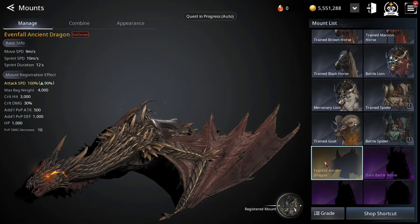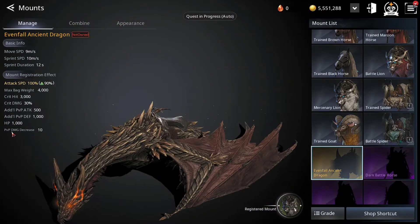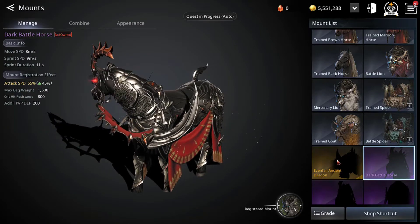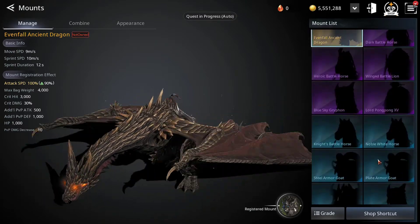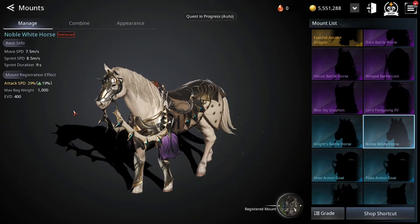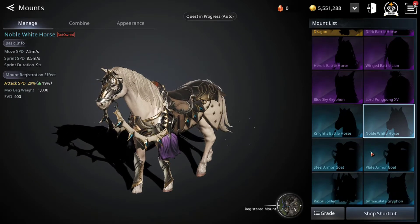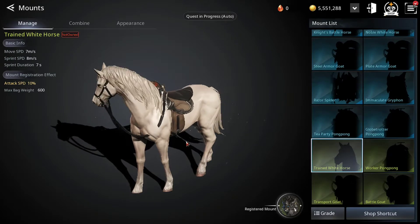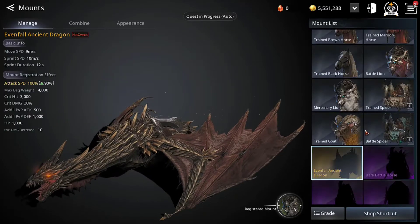There are legendary ones — I guess orange, I don't know, different games call them differently — they give you a little bit more stats. The purple ones give you less than orange, and the orange legendary give you the most. There are also blue ones which give you a tiny bit more than green and a tiny bit less than purple. You know the drill.